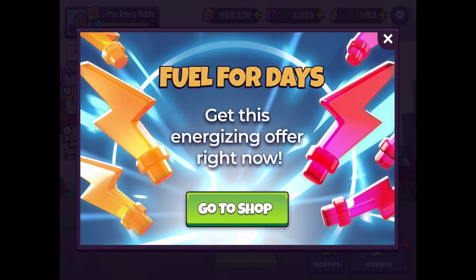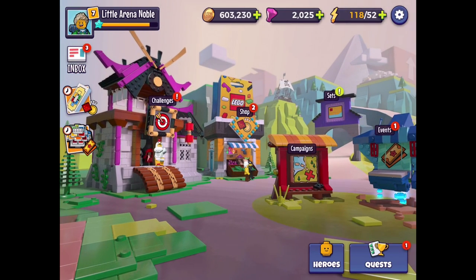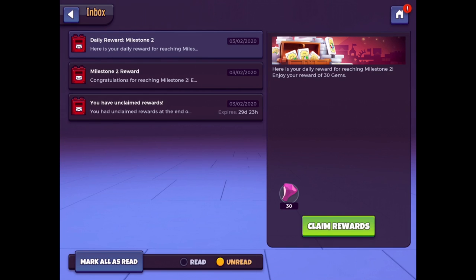Before we do, there's a couple of things to get through. We should have some stuff over this way — some challenges are apparently unlocked, but I'm not really too interested in those. Our inbox has some daily rewards. First off, daily reward milestone number two — here is your daily reward for reaching milestone two. Enjoy your reward of 30 gems. Claim those rewards. Thank you very much. We got milestone two reward.